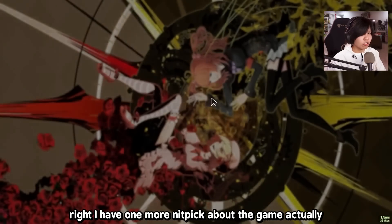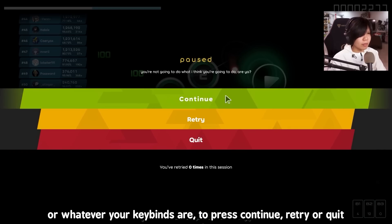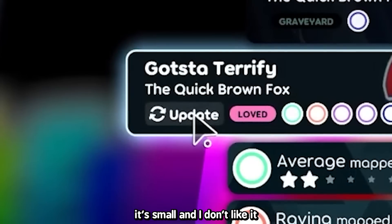I have one more nitpick about the game. When you pause in stable, you can use Z and X, or whatever your keybinds are, to press continue, retry, or quit. But you can't do that in Laser. I think this might be something I've completely forgotten about. They also added an update button — it's small and I don't like it.